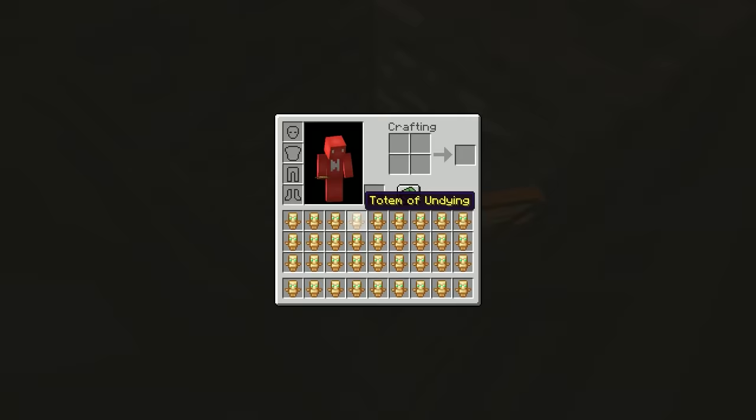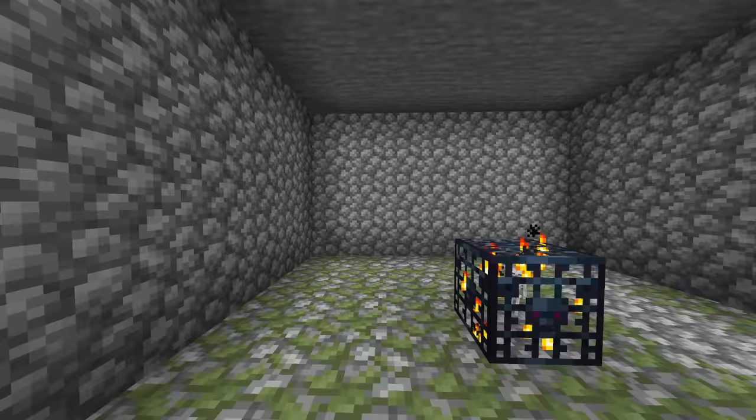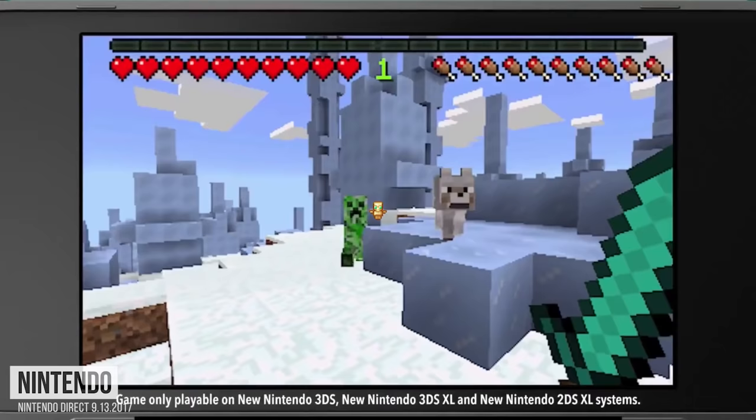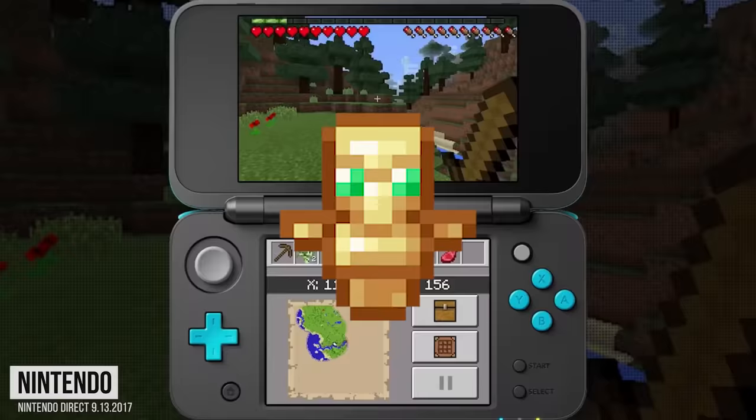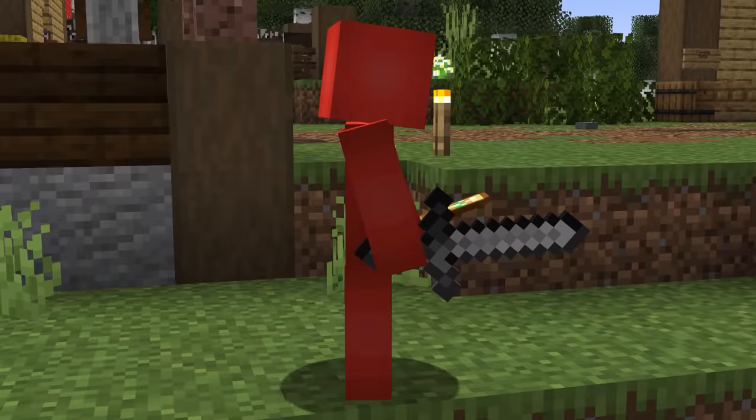Number six: if you can get your hands on a Totem of Undying, it's an invaluable resource to have, but it does mean we give up an offhand slot to make it work. The 3DS version of Minecraft lets the Totem work in any of the hotbar slots, since there's no offhand feature in that version — which is nice, but most players would rather stick to PC.